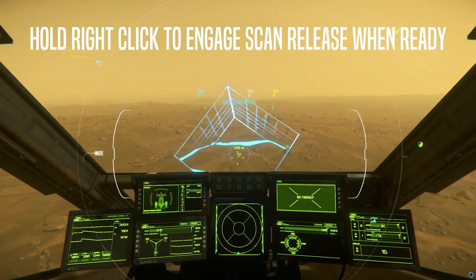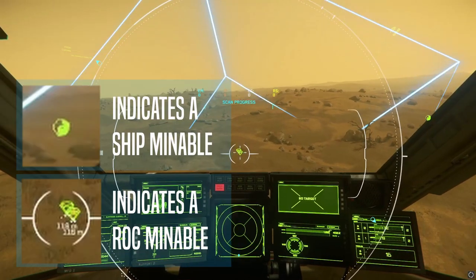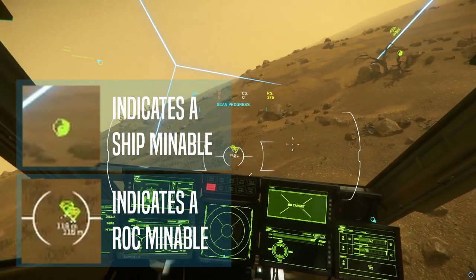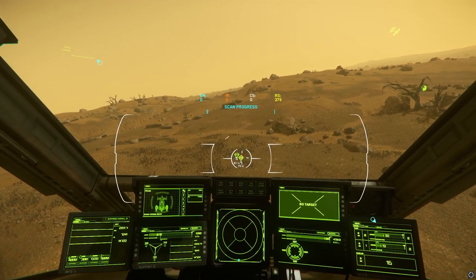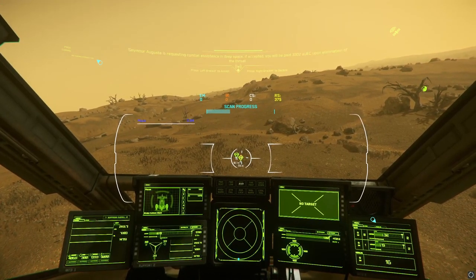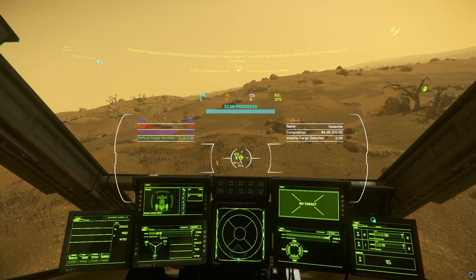You will see two types of icons: first will be diamonds, which is what we are searching for, and then rocks which are mined by larger ships like prospectors and moles — you can see both on screen. At this point we're going to hold left click to scan the item and ensure that it is indeed hadonite, the ore we are looking for, and it is, which is perfect.